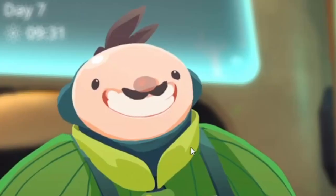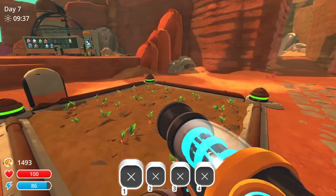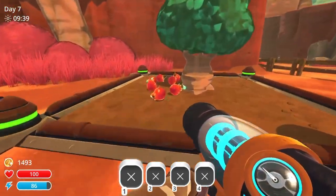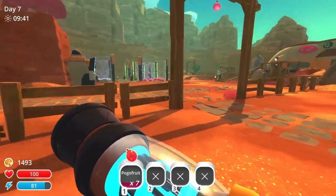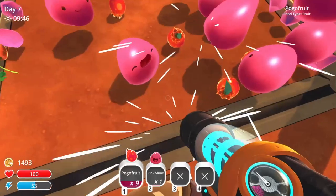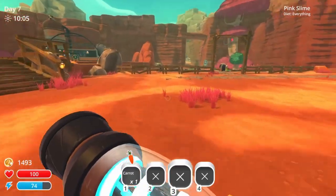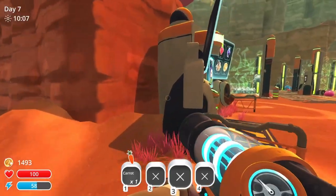There's a new quest: 'I'm working on a new recipe, help me out!' — carrots and pogo fruit. I should have enough pogo fruit hopefully. I might have to go gather some carrots but that's really easy. One got stuck — I'll go grab some carrots really quick, come back and do that quest.